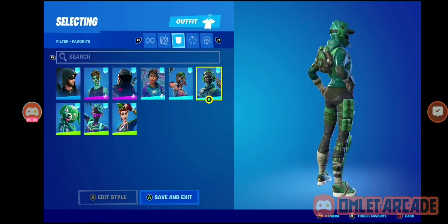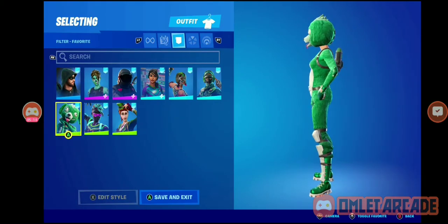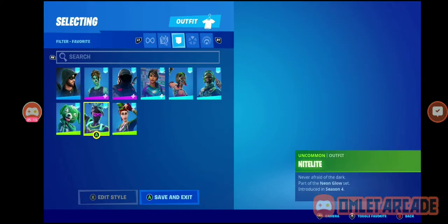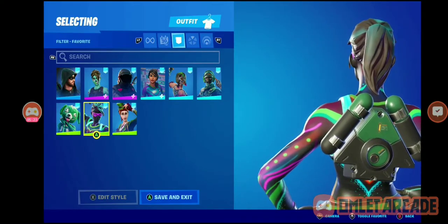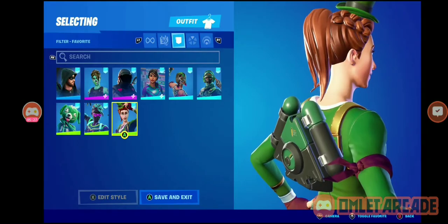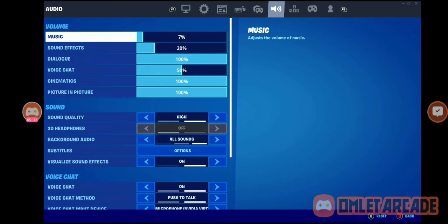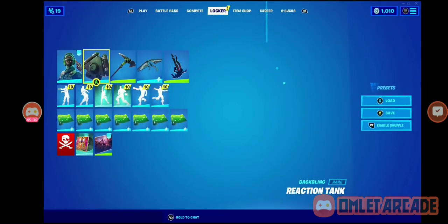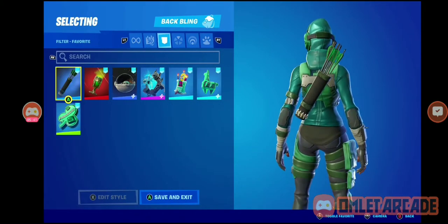Moving on to the skin it came with. Clover Team Leader — it actually matches really well. Night Light — it's like glow in the dark, so I'm kind of feeling it. Sergeant Green Clover. Back blings that would go with the skin, honestly.